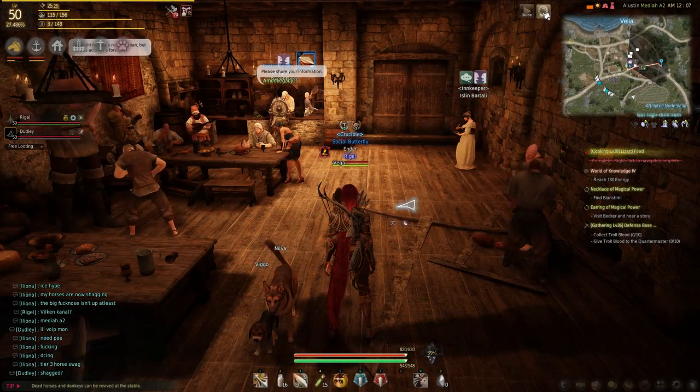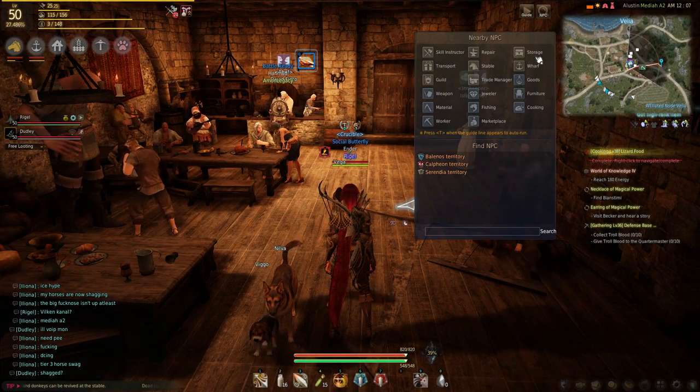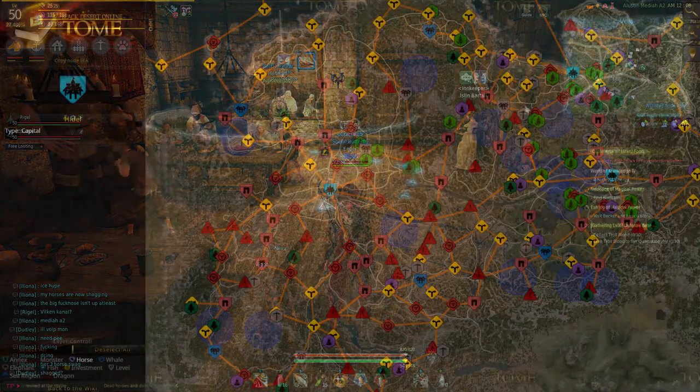To find the closest NPC you need, click the magnifying glass in the top right corner and press cooking or stable.